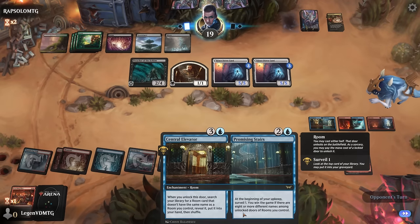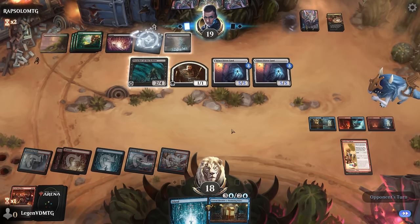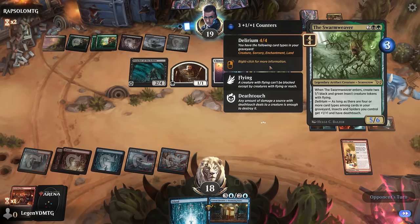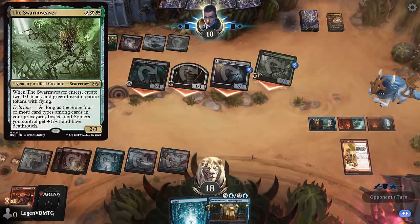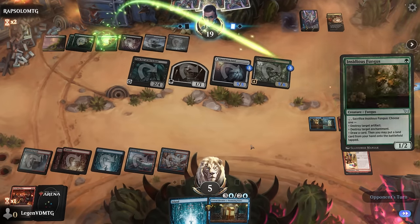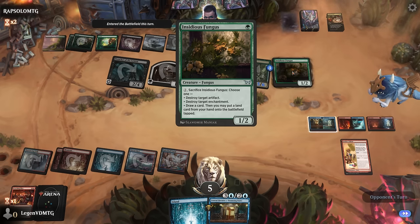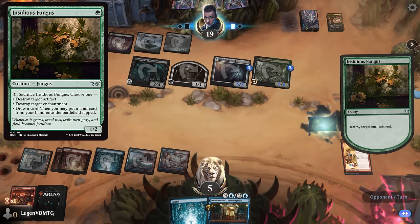At least now we have an expensive card to discard to another Ill-Timed Explosion to maybe wipe the board, but we are running out of time. Opponent's got the Swarm Weaver — when it enters it makes a pair of insect tokens, but not a huge concern right now. We're at five. Fungus could also destroy our enchantments — that's what they were maybe looking at earlier, blowing up our win condition.